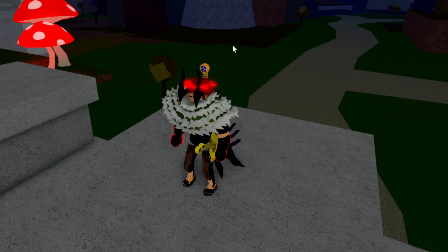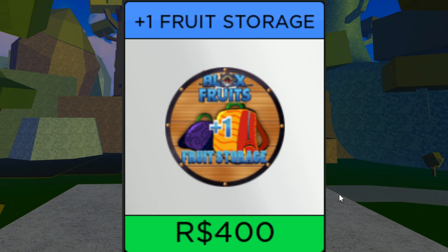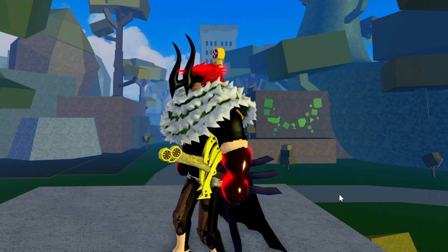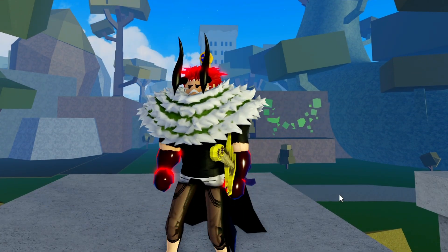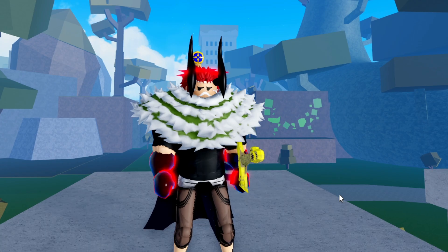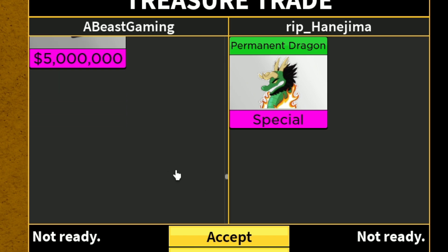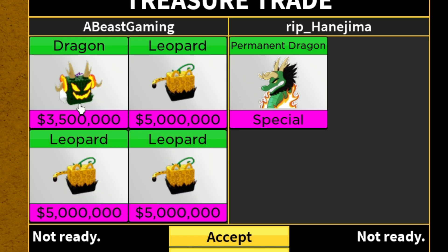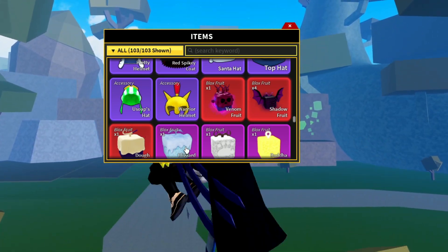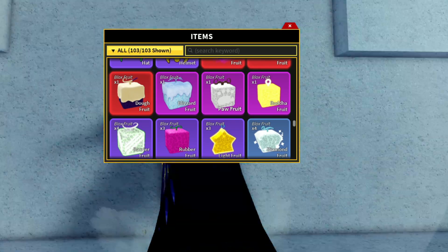My second tip is: don't even bother trading for permanent fruits first. The most important thing in Blox Fruits trading is fruit storage — you need at least four or five fruit storage slots. One Leopard fruit is worth a permanent fruit storage, and two Dough fruits can sometimes get you a permanent storage as well. So use your fruits to trade for storage first, then save up and trade for a good permanent fruit.